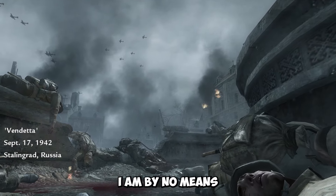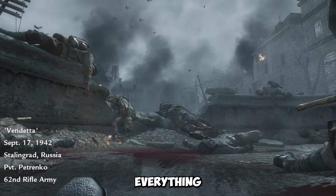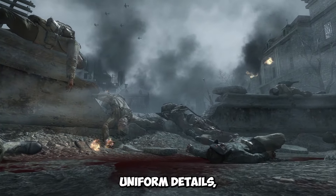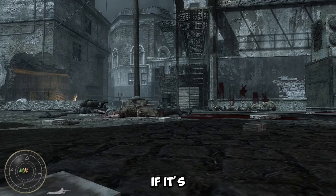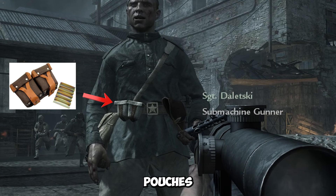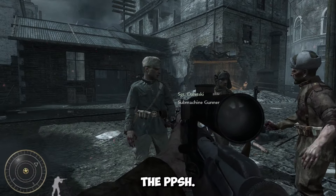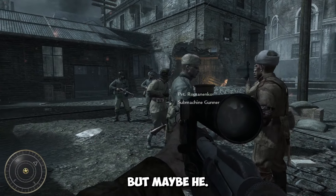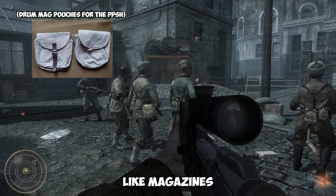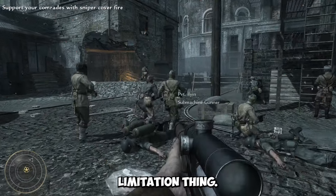When it comes to uniform details, I'm by no means an expert — I'm sure someone could break down this level and critique everything from wrong stitching to buttons. I'll only mention stuff if it's obviously wrong, such as Soviet soldiers having Mosin-Nagant ammunition pouches while using a submachine gun. To be fair, maybe the soldier picked up the PPSh and that's why he has the wrong pouches — but we also don't see any spare magazines on him. It's probably just another asset limitation.